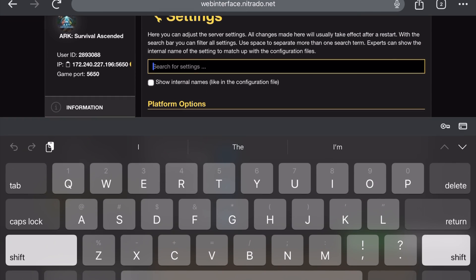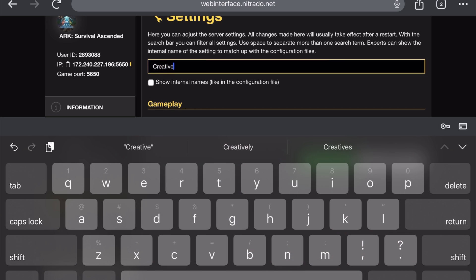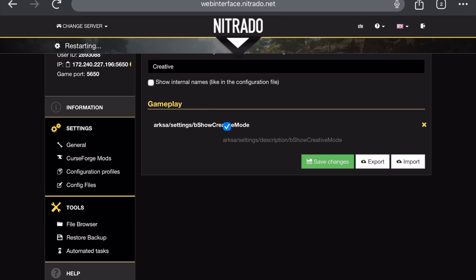So here on Nitrado, go to your general settings, then go into the search bar and type in 'creative,' and make sure this option is checkmarked. Go ahead and save after you get this checkmarked.